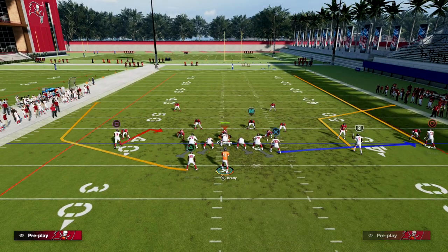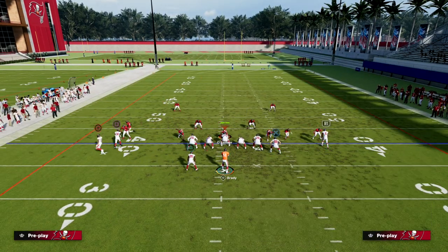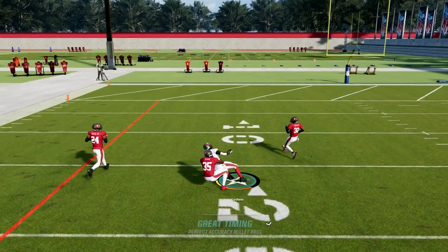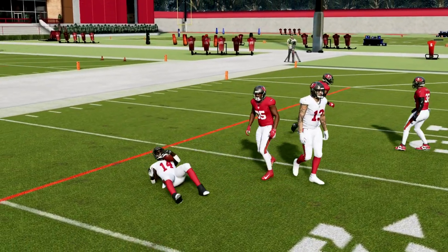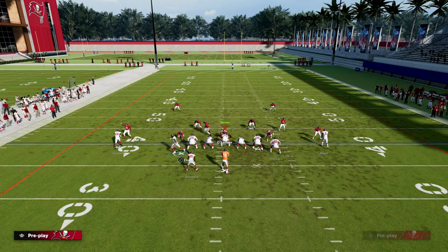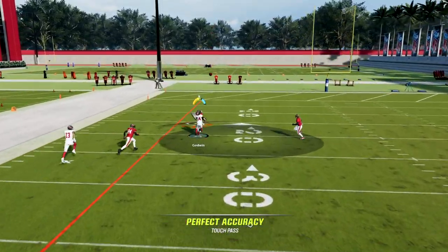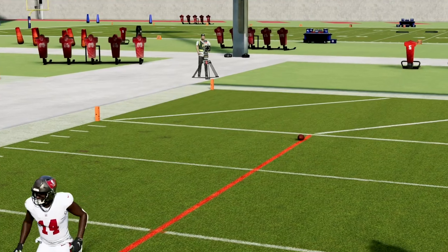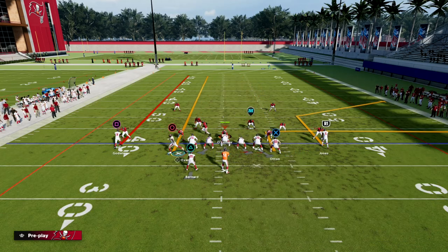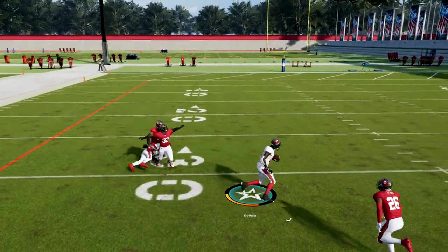The other route I want to talk about is Chris Godwin in press man scenarios. It's not a hundred percent consistent — this game in general isn't — but a lot of times what you'll get is that streak one-on-one. You high ball and AG them. For whatever reason, in press man situations, Chris Godwin will often just beat the corner over the top. That slot receiver in You Trips will literally just beat the defense over the top.